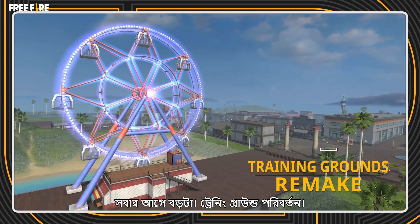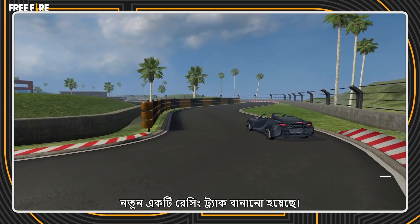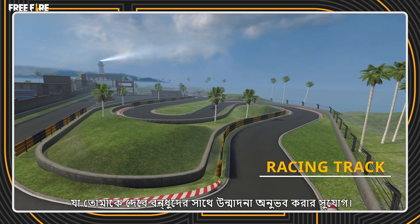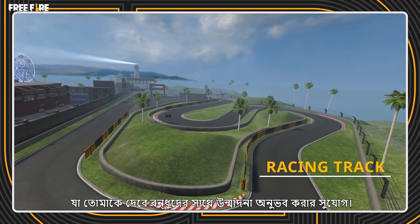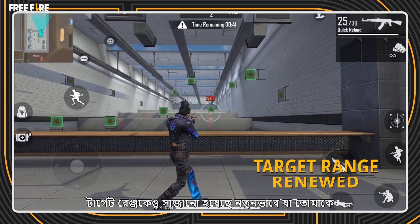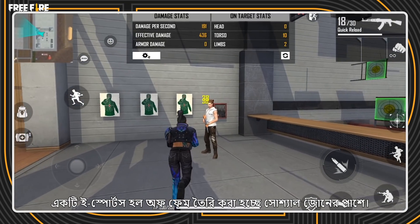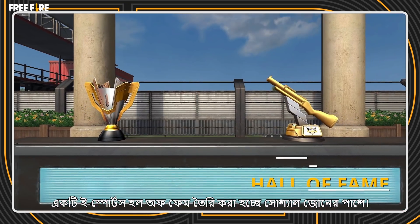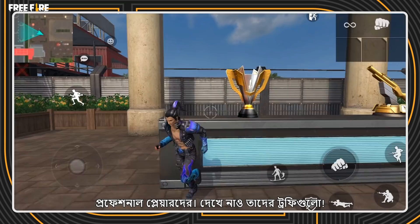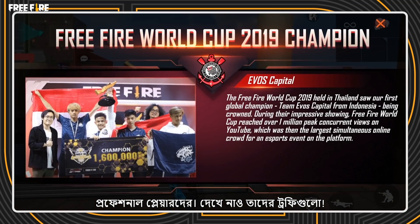Training Grounds Remake! This island is now bigger and better looking! A new, full-sized racing track is being constructed, allowing you to experience the thrill of speed with your friends! Now all we are missing is a super-fast car! The target range is also renewed to provide more visual feedback as you hone your skills! An Esports Hall of Fame will be built beside the social zone! Get up close and personal with your favorite team and professional players! Revel in their glories as you forge your own records in the game!